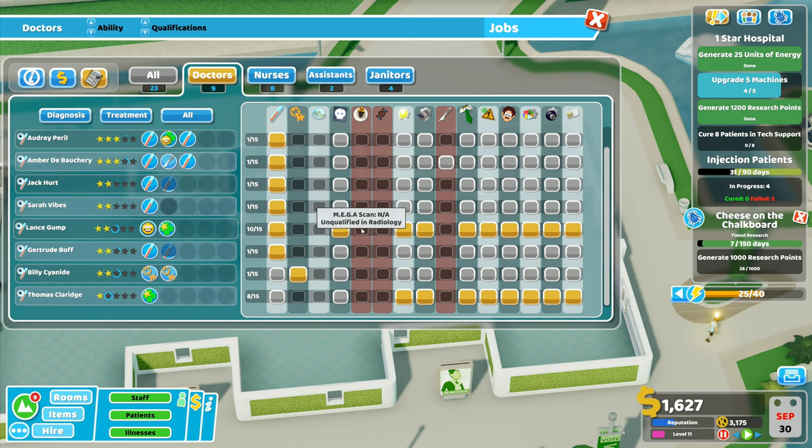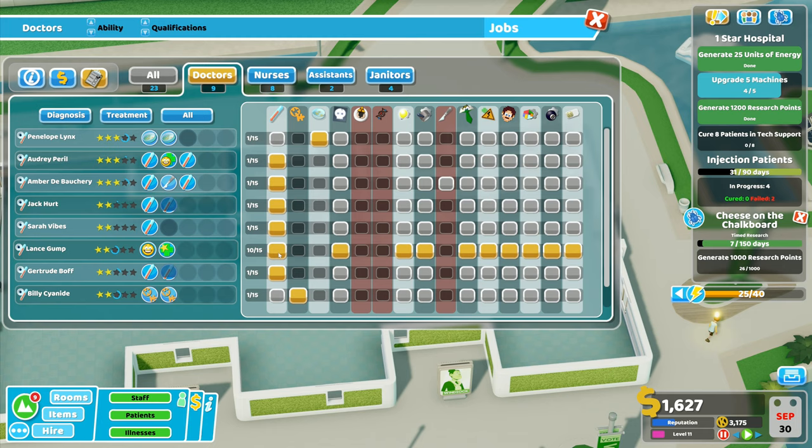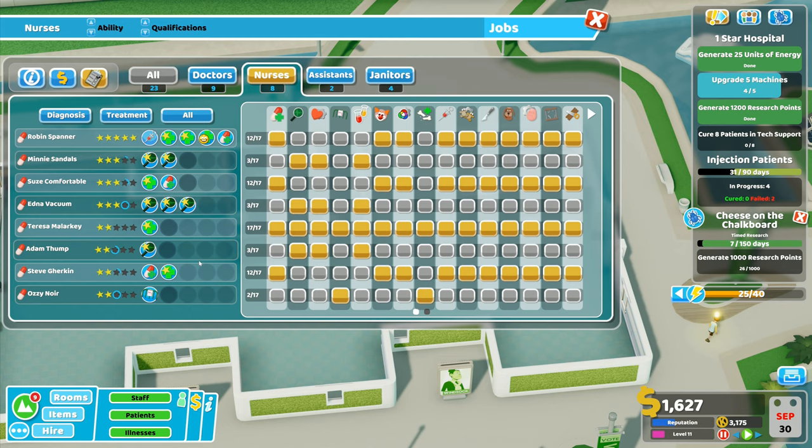X-ray is allowed - oh, it's the mega scan that can only work if they've got radiology. You here are a treatment doctor - I need a diagnosis, I need a specialist diagnostics doctor to do that. And then nurses over here - we've already got nurses that are able to go and work in fluid analysis, so I've got that bit set up. You are treatment so you're not allowed to work in those rooms.